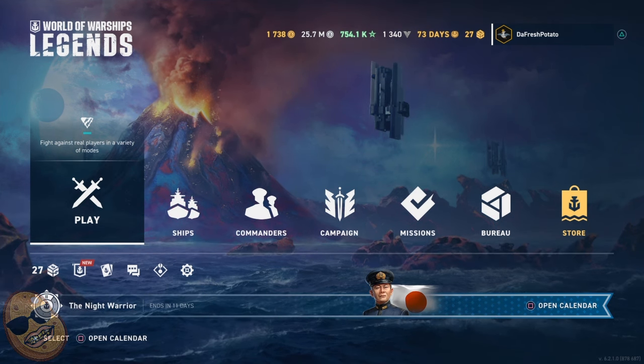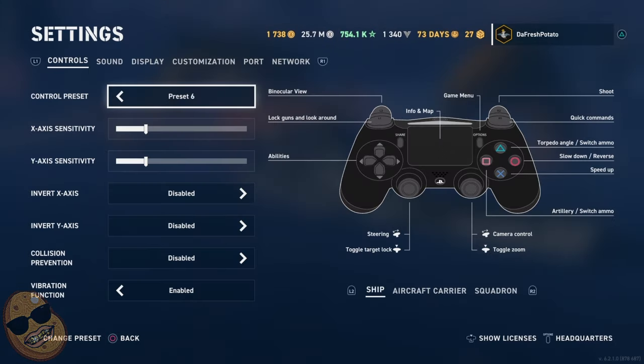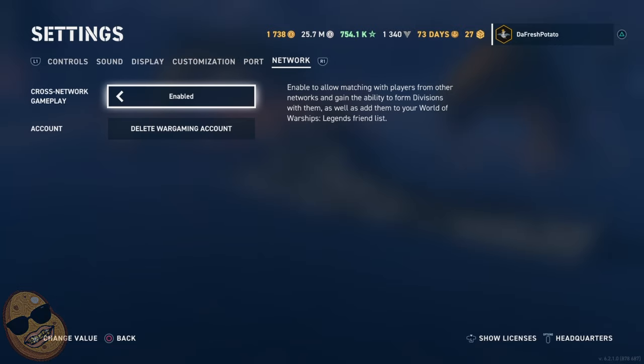Here's how to turn on or disable crossplay. You want to go down to your settings, and when you're in settings, you want to go all the way to where it says Network. Right there where it says cross-network gameplay, you want to have it enabled. That way you can play against people with different consoles and play a full — most of the time — a full 9-on-9 standard match, the way it's supposed to be.